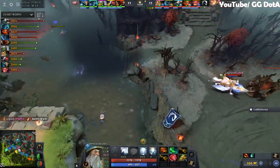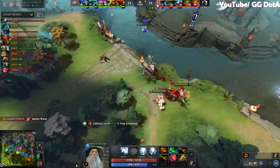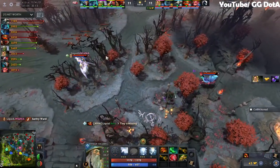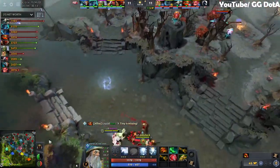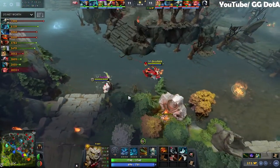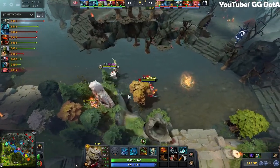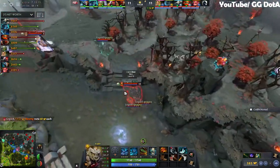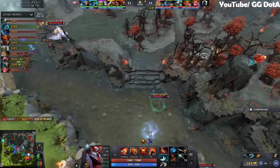Meanwhile, Insania interestingly is going for a Vanguard. Vanguard into Cuttle — Dire's bottom tower is under attack. Not something I'm familiar with. Yeah, it's either Crimson or Abyssal. Abyssal Cuttle — here we go kids, strap yourselves in!